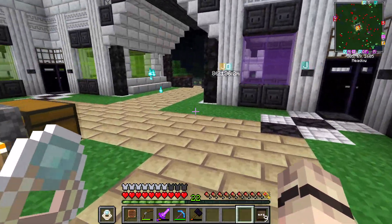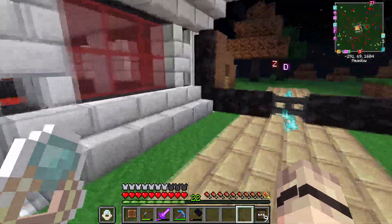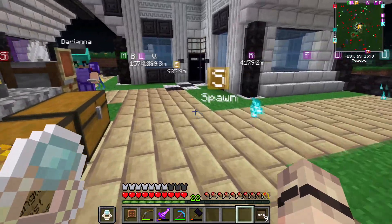And then purple room, we've got purple. Lime green room, we've got bamboo. Red room, we're going to have red nether brick. And then a blue room.